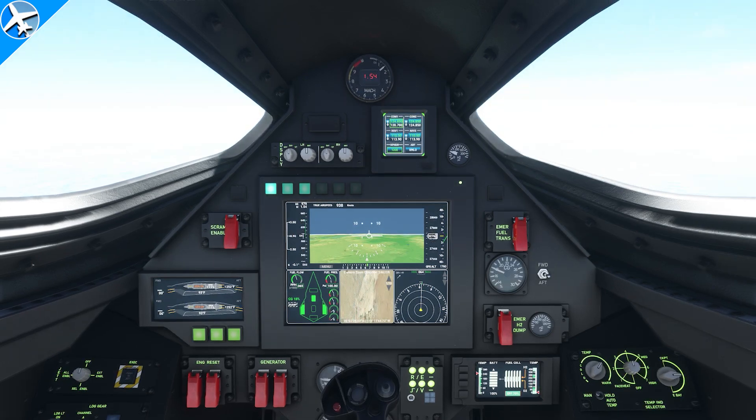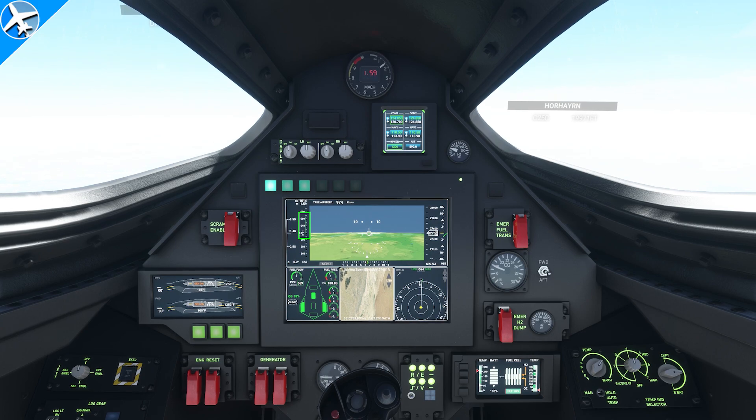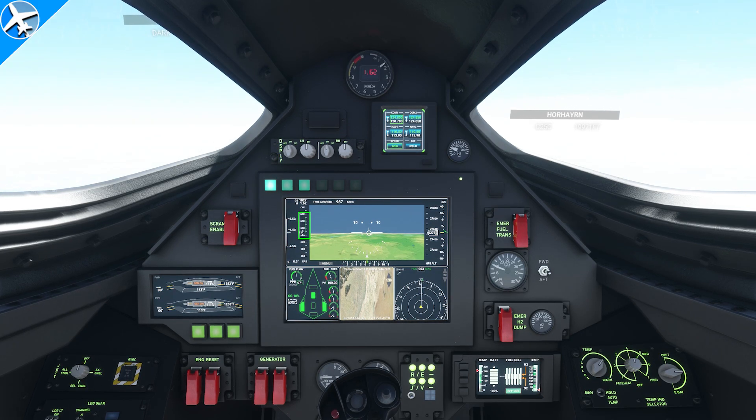As the Dark Star accelerates through 600 knots indicated airspeed, you can see the green trend indicator up here moving up even higher, indicating an even faster rate of acceleration.